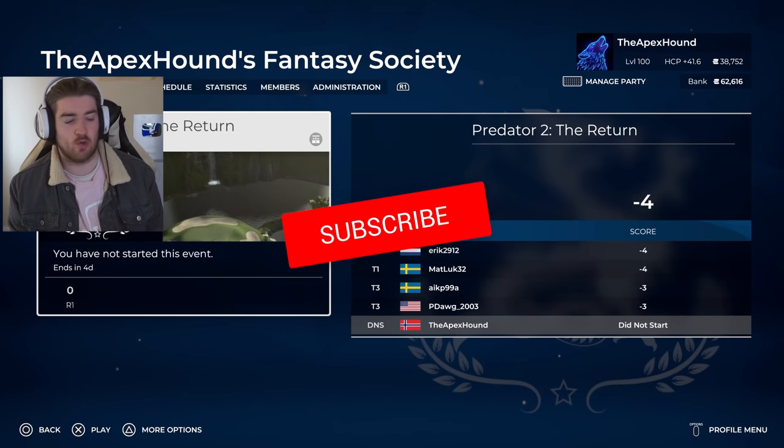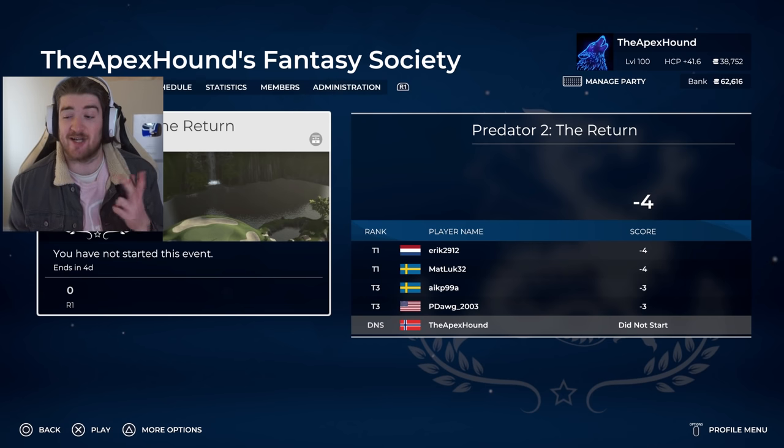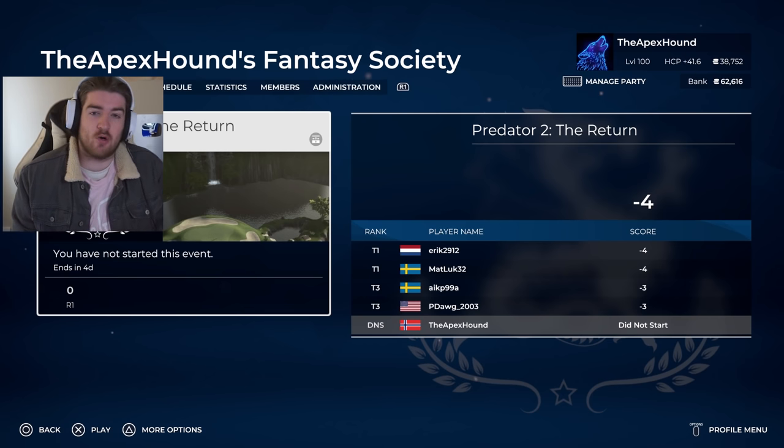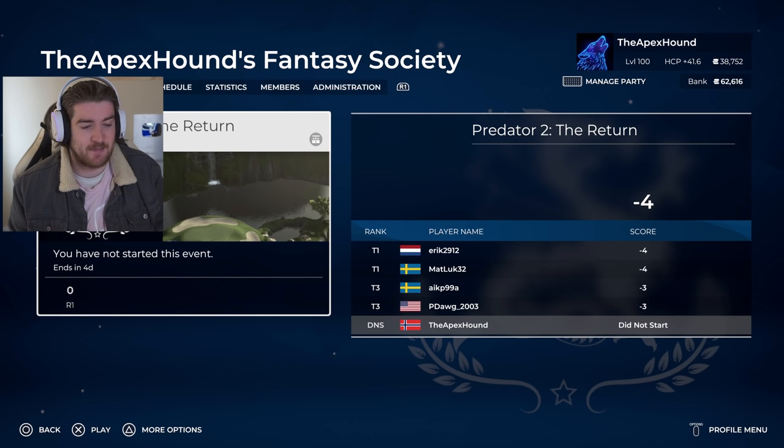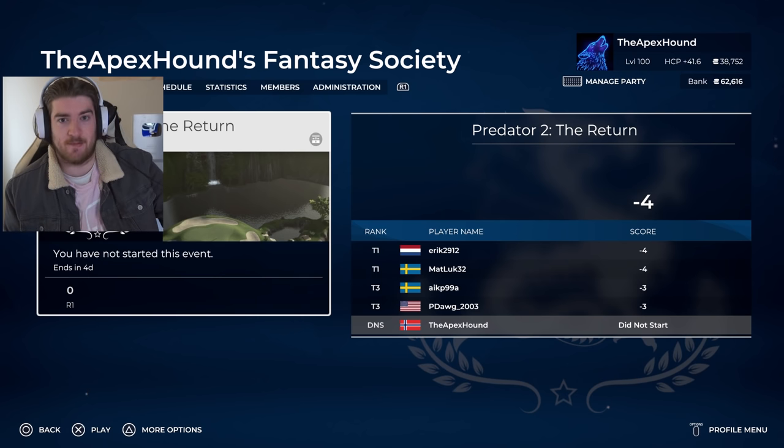Welcome back to PGA Tour 2K21 and we're back with the Fantasy Course of the Week. This is actually number 30, the 30th fantasy course of the week, which is awesome. We have Alex up there on the leaderboard already — he did a video on this on his own channel, SwedeFreak, and I think he shot 64. So if we can go as low as that, that'd be pretty impressive. The Olympics is still going on.